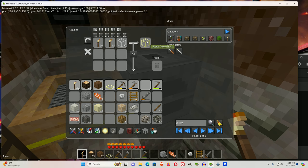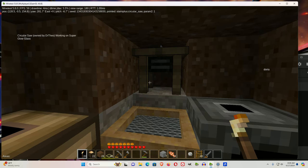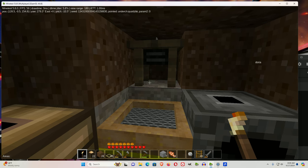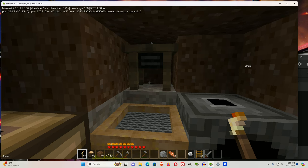That will make super glow glass. You should know the super glow glass comes from the More Blocks mod, as does the circular saw. I use a fork of this mod that has more blocks and more stairs in it. If you want me to review the mods I use in more detail, just let me know.